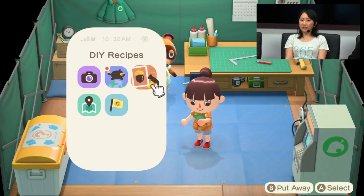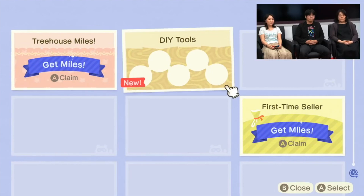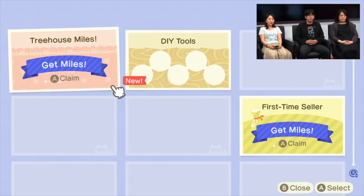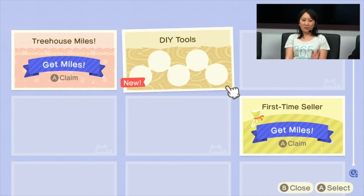A while ago I made a video that asked a lot of questions about how multiplayer was going to work in Animal Crossing New Horizons. One of the big questions I had was how items were going to work in the new game when playing in couch co-op. When I say couch co-op, I'm referring to the new multiplayer feature where we can play with our friends who live on the same island on the same console.